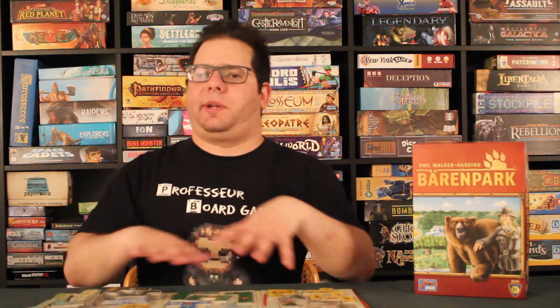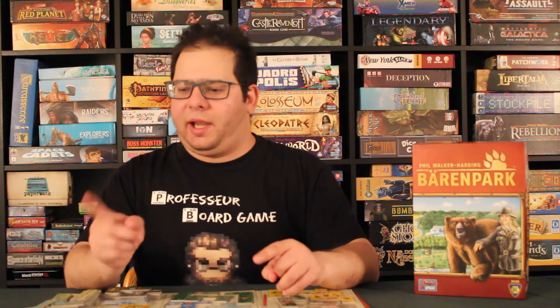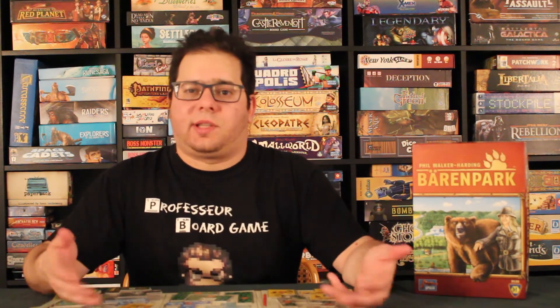Il y a un petit peu d'interaction grâce au recrutement des tuiles : les tuiles sont accessibles à tous sur le plateau, et certaines tuiles d'enclos n'existent qu'en un seul exemplaire. On peut donc aller chercher une tuile avant un adversaire qui en aurait besoin. Je pense que les tuiles d'objectifs sont un must — ne faites pas de partie sans les inclure. Ça rajoute de l'interaction, une course pour accomplir les objectifs avant les autres, de la pression, et une autre façon de marquer des points. Incluez ça dès votre première partie.